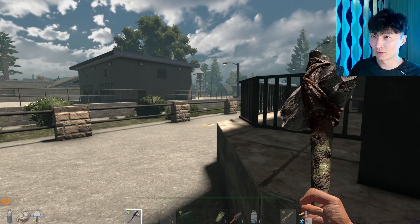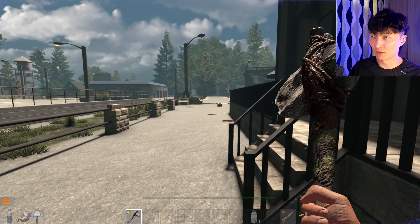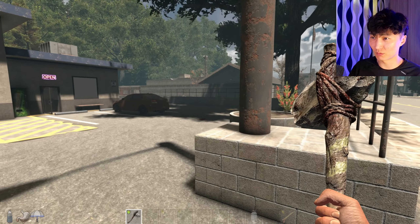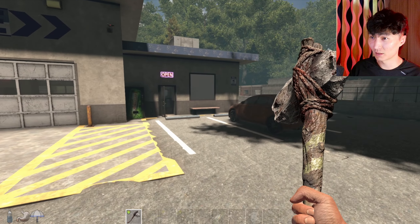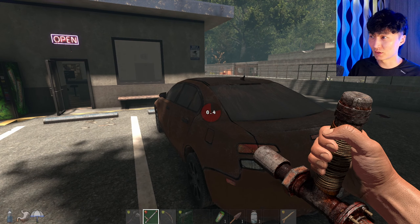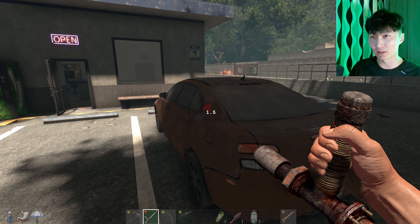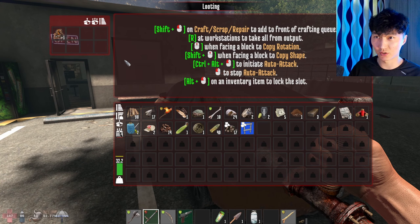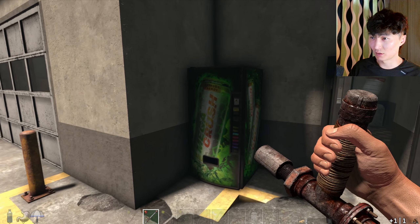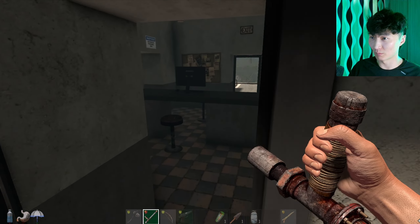Nothing in there — give me some food, I'm hungry! There's a vending machine right there, I want to check it out. Let's see how it works. There's a car right here — I don't think this POI has kitchen areas we can loot. Nope, this vending machine doesn't work.